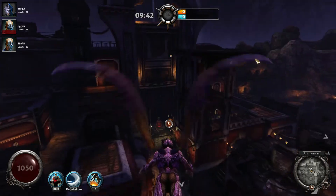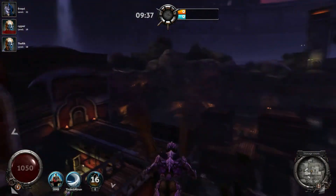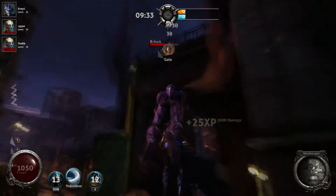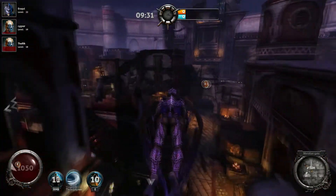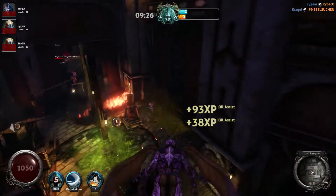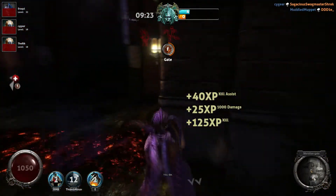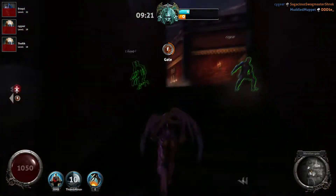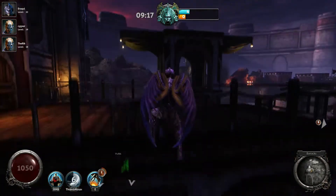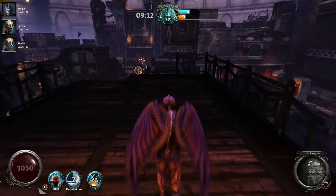So in Siege mode there are two capture points which the humans have to capture. That little dot appearing around the circle there indicates it's being attacked. I get in with a nice bomb and a nice little abduct, do a bit of damage, then land in for a final kill. Between us we wiped out the team. There were enough dead bodies for everyone to feed on and get all their health back.